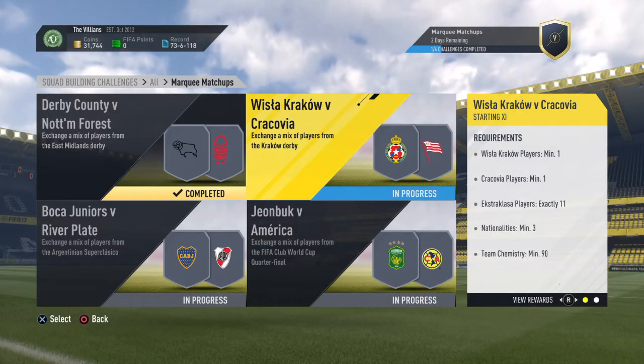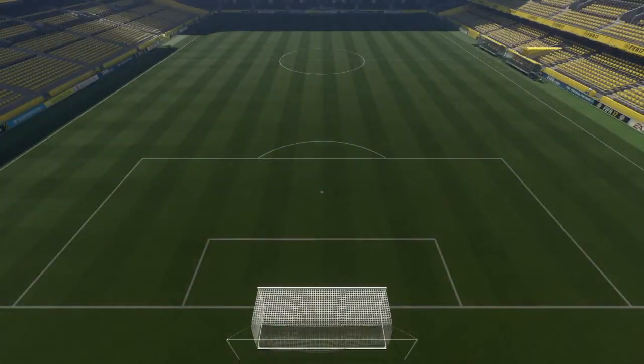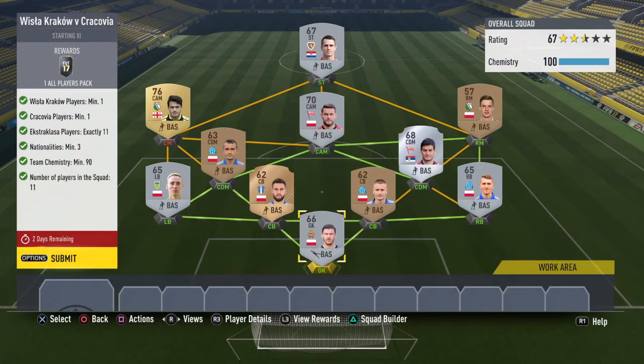Next we've got Wisła Kraków versus Kraków. As you can see, I only needed one gold player. The requirements: you have to have one player from each of the teams, 11 players from that league — the Polish league. You have to have three different minimum nationalities, which is quite hard because there are a lot of Polish players. Chemistry up to 90, so you don't have to worry too much about that. And obviously 11 players in the squad. Let's go through these quickly.